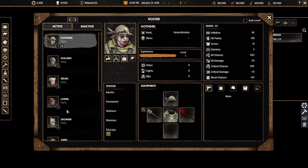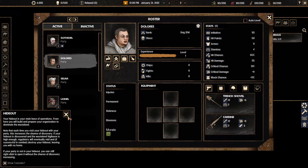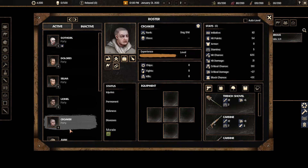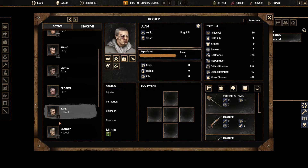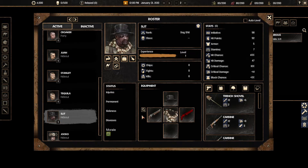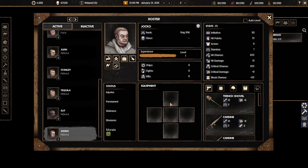First thing we're going to do is look at our roster — I won't read the tutorials because I've already read them. We're going to unequip all of our raiders because equipment can be moved around freely without proficiency requirements. Armor defines how much hit chance and hit points your character has. We want to create a back row that does maximum damage and a front row that tanks everything, so we want people with the highest hit chance and good hit points in the back.